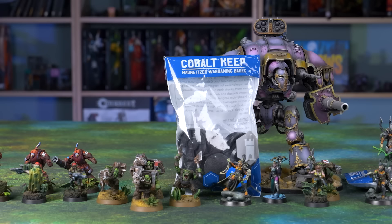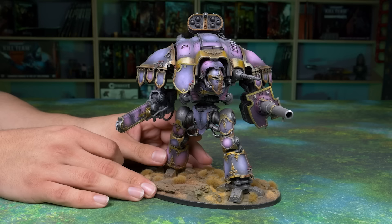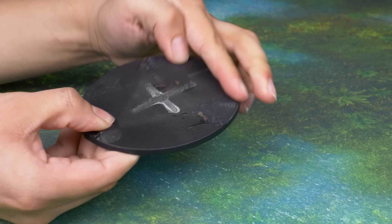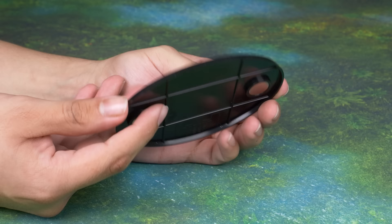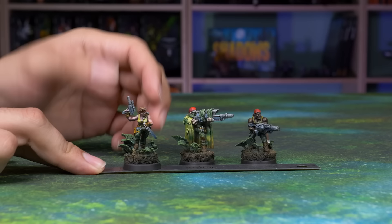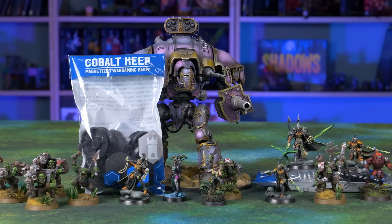Custodes are the most special of the special guys, and so they deserve only the finest bases — Cobalt Keep bases. Cobalt Keep makes the highest quality wargaming bases around, featuring all the sizes you need, from the ubiquitous 25mm to the monstrous 170mm oval. They use more plastic than their competitors, giving their bases a robust and strong feel — rigid and durable no matter how hard you go with the modeling. Each base features an integrated magnet well, perfect for accepting a strong magnet so you can transport or display miniatures without worry. If you shop with code BASES10, you can get 10% off your purchase for the next two weeks.